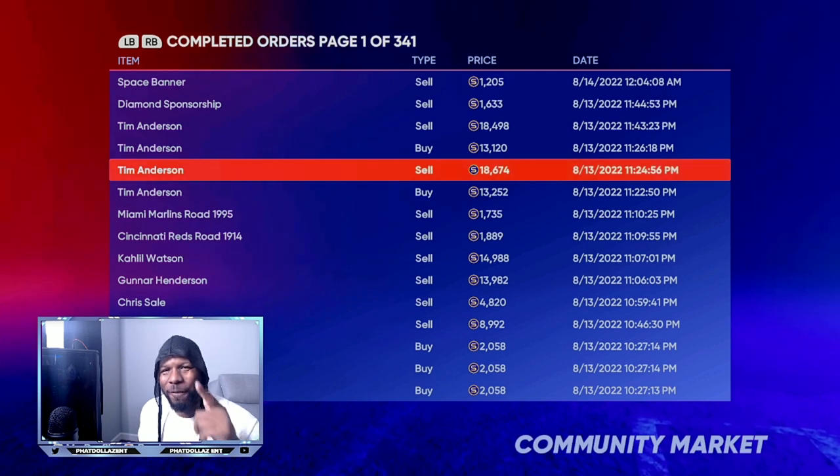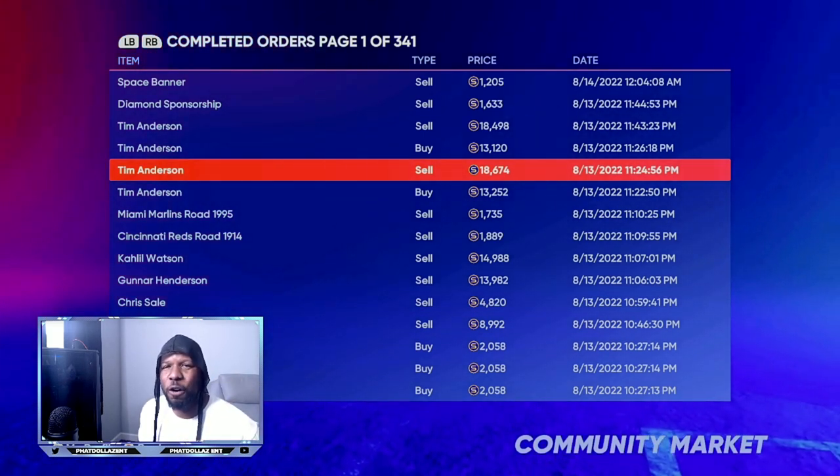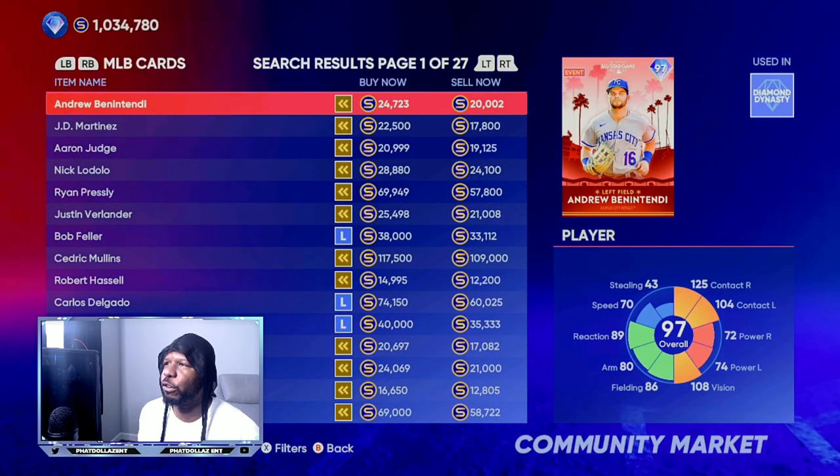There are a lot of cards with this same type of profit potential. I'm going to go on the market right now and give you a few pointers and tips. The first thing we're going to do is come to filters on the marketplace and set it to 89 to 97 overall, then search.